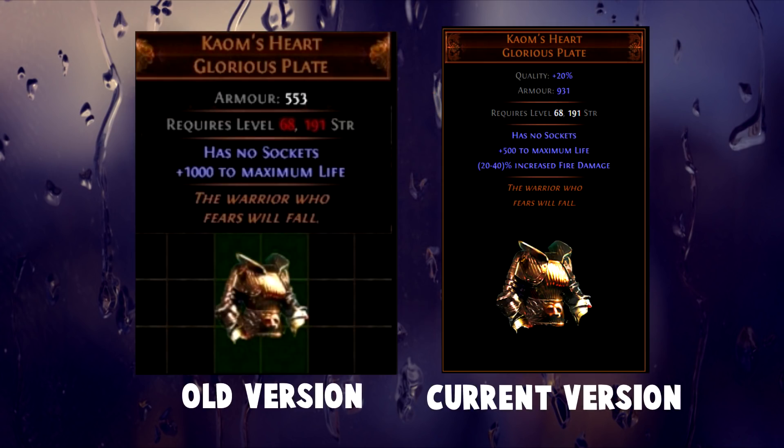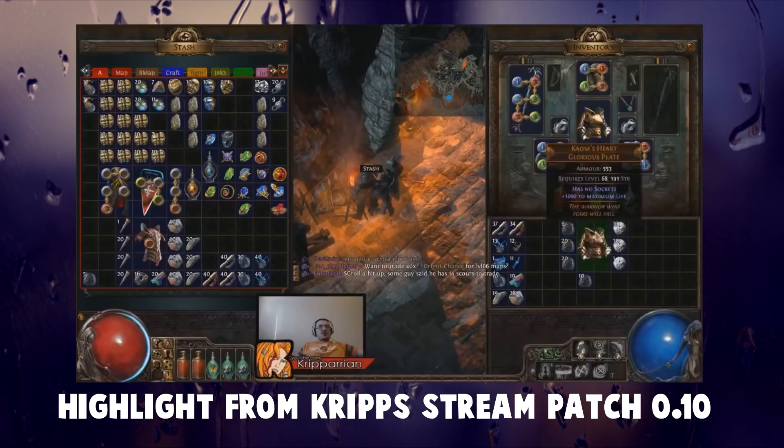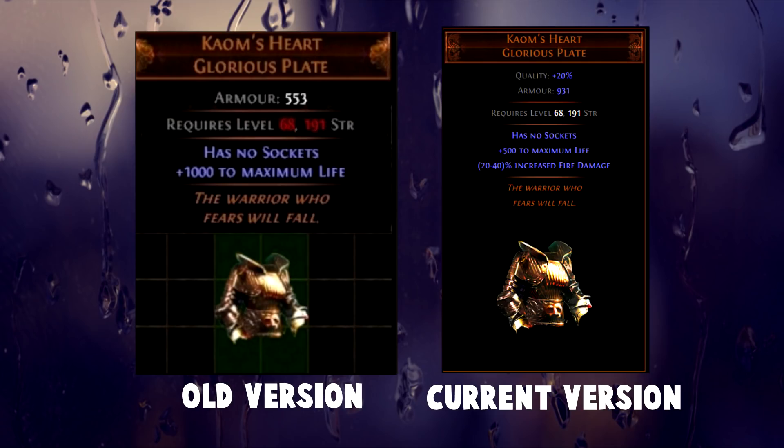The next unique on the list is Kaom's Heart. This is a unique you guys probably would kill me for not mentioning, and for a good reason. Its legacy version is the single most expensive non-racing item in the game, with a price tag of around 1400 exalts in standard league. And if you haven't figured it out already, it's because Kaom's Heart used to have not 500, but 1000 maximum life.